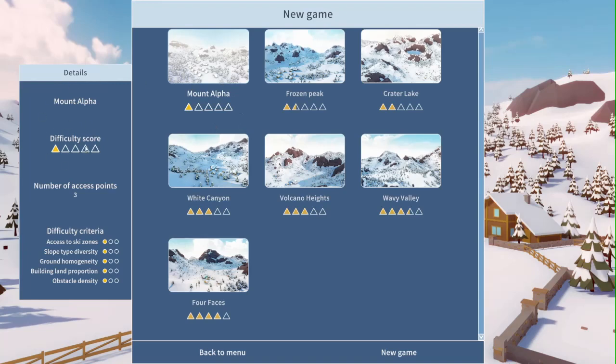It shows the difficulty score here. As you can see we have Mount Alpha, Frozen Peak, Crater Lake — which is just that bit more difficult than Frozen Peak, and I've tried Frozen Peak once, it didn't go very well. Then we have White Canyon, Volcano Heights, Wavy Valley, and Four Faces last but not least. So it looks like we don't have one with all five of these things being difficult.